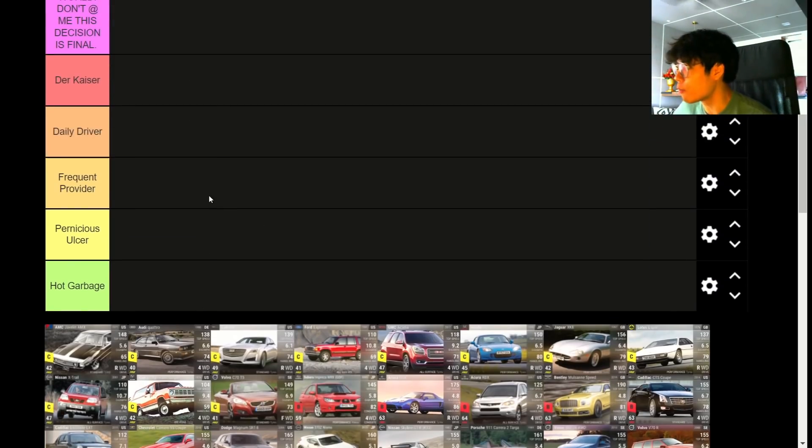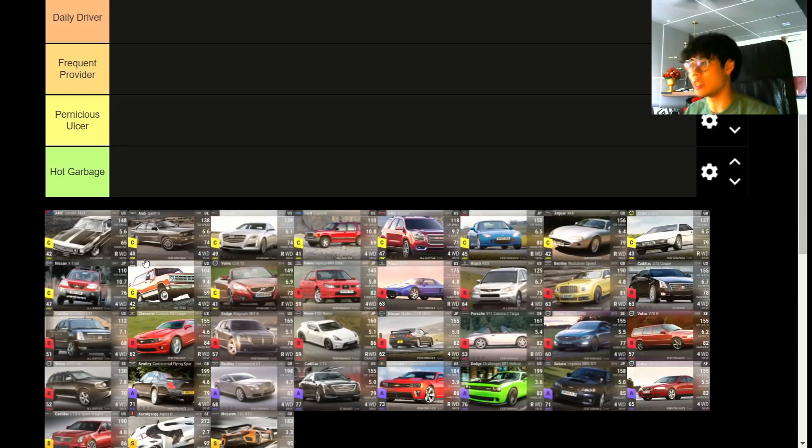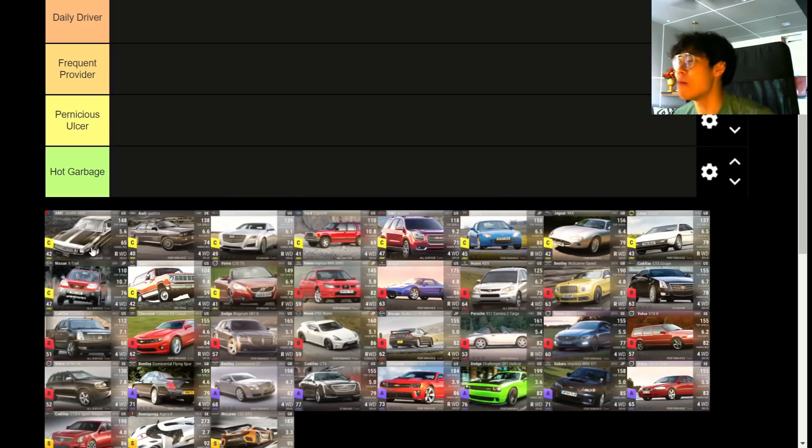Starting off with the AMC Javelin AMX — this is a pretty interesting one. I'd say it's a dragster because it has a low 0-to-60 of 5.6, which is low compared to everything else at 6.6, 6.1, 6.5. It even has standard tires. However, the AMC Javelin has basically no MRA — 49.49, less than 50. It has a low 0-to-60, the top speed is okay, but with no MRA and no handling, it's Hog Garbage.